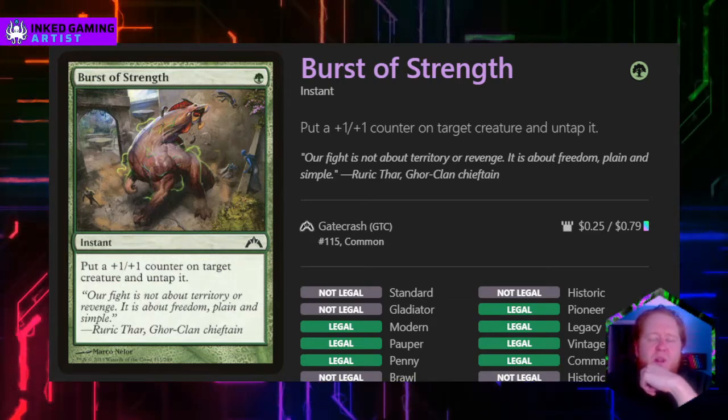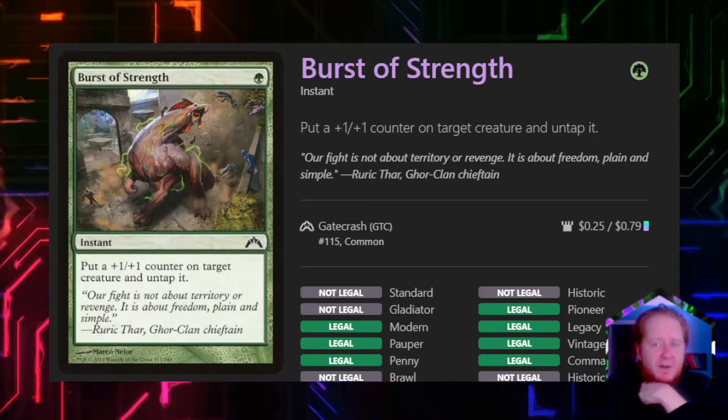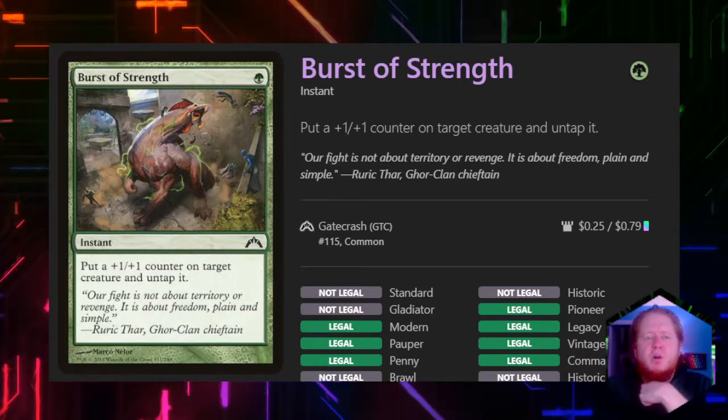For one green mana, Burst of Strength puts a +1/+1 counter on target creature and untaps it. There is going to be a lot of modifying going on in the deck, but we aren't going to be leaning too heavily on that mechanic except for one particular card.